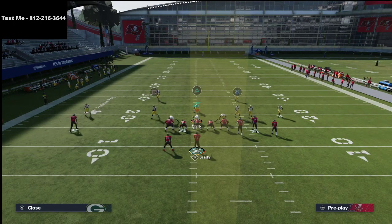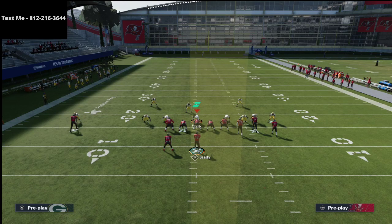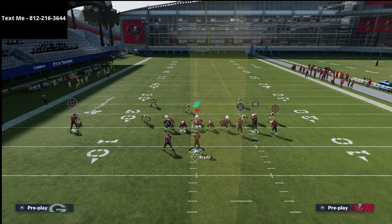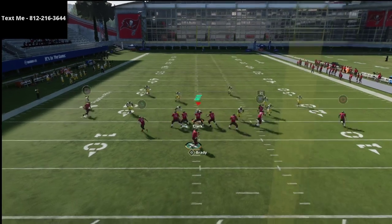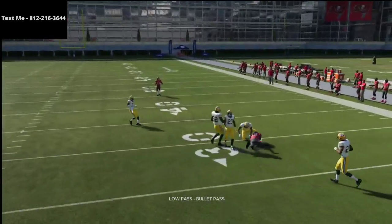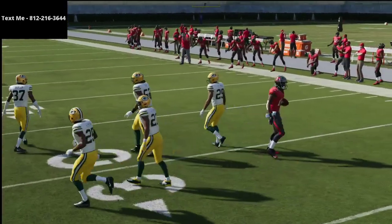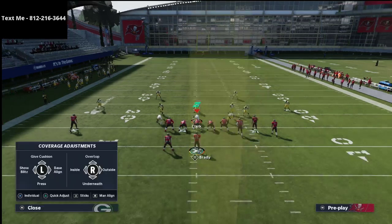Mable coverage is probably the best way to defend this play. Let me show you some windows you can hit in case you do get a lot of Mable coverage. If they don't get Mable coverage, you're basically going to hit your tight end or your out route — it's almost automatic. If you do get Mable coverage, you want to be motioning this guy out, and then this right here — that little low ball pass lead outside — is sometimes wide open for you. You can hit that route with some confidence.